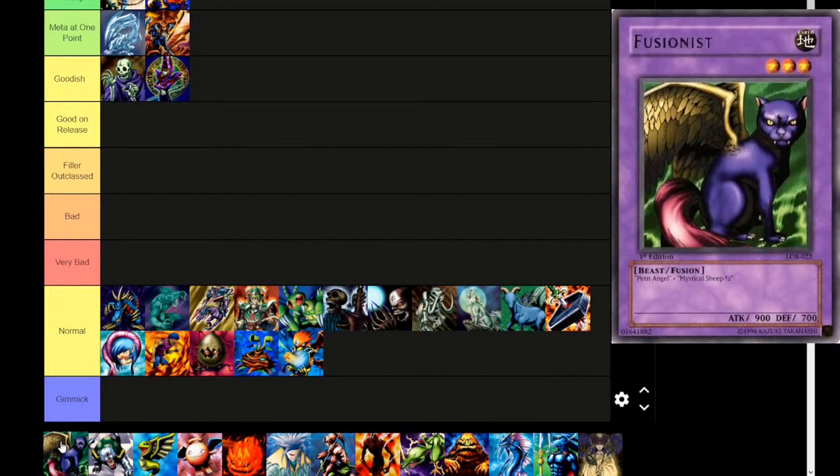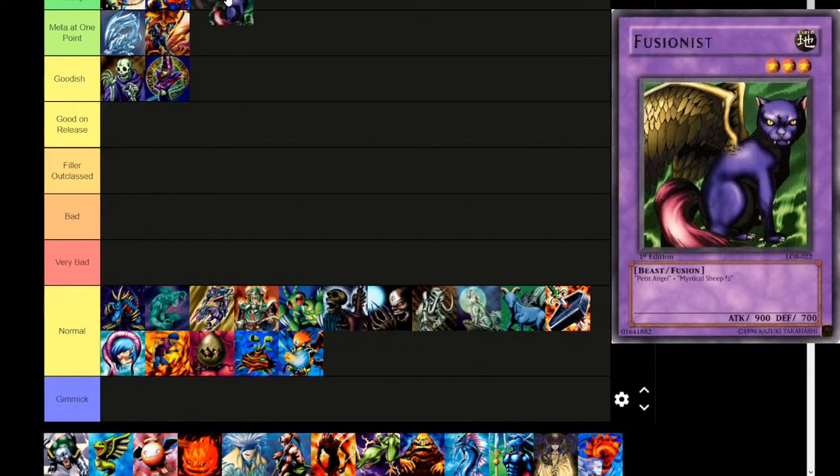Next up is Fusionist. I want to put it up in Worth Considering Today, but it's so hard to justify. Maybe we'll keep all the fusions together in Meta at One Point, and if you're very daring you can play it. What is Fusionist? It's an Earth attribute, level 3, beast fusion type monster requiring Petite Angel and Mystical Sheep Number Two. 900 attack, 700 defense. It's a pretty bad card unless you can bring it out with Metamorphosis, Magical Scientist, or Instant Fusion specifically.